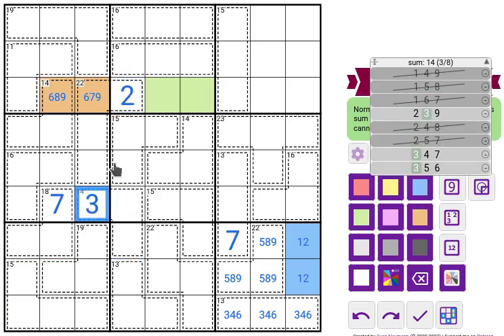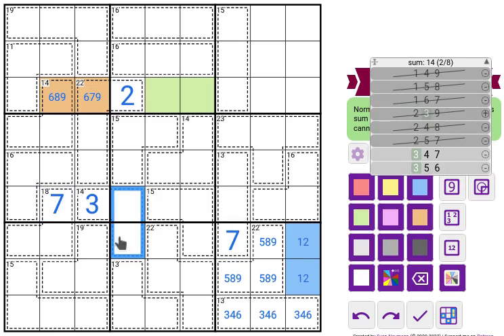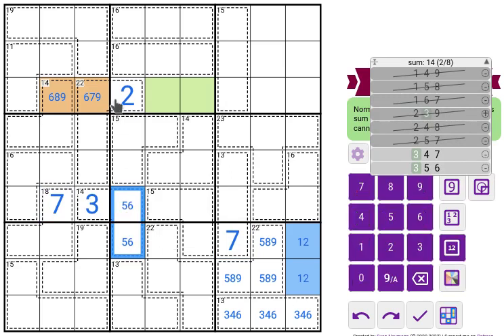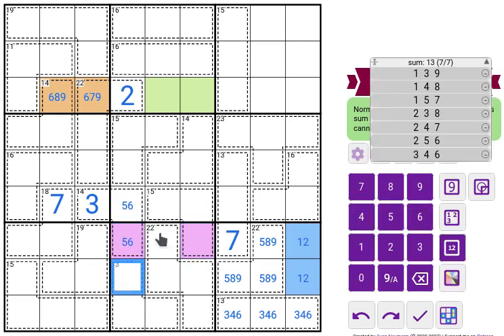This pair summing to 11 could be 2-9, 3-8, or 4-7... not immediately useful. Then I can compute the sum of these two: 22 plus 13 is 35, so these two sum to 10 in order to reach 45.